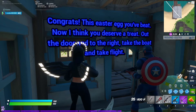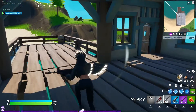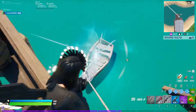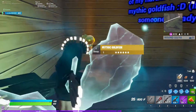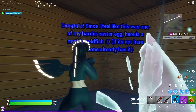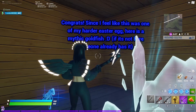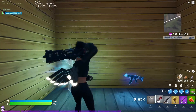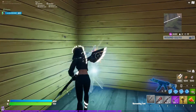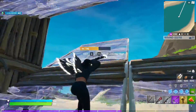You deserve a treat — out the door and to the right, take the boat and take flight. Go outside and you'll notice the boat actually has a rift on it now. Jump inside and you'll get a mythic goldfish. Since this was one of my harder easter eggs, you get a mythic goldfish as the prize. Obviously if it's not there, someone else already grabbed it.